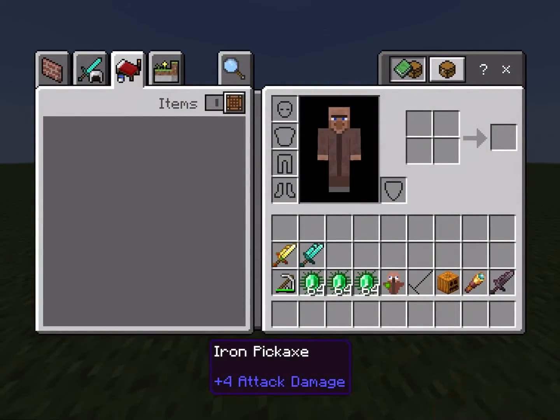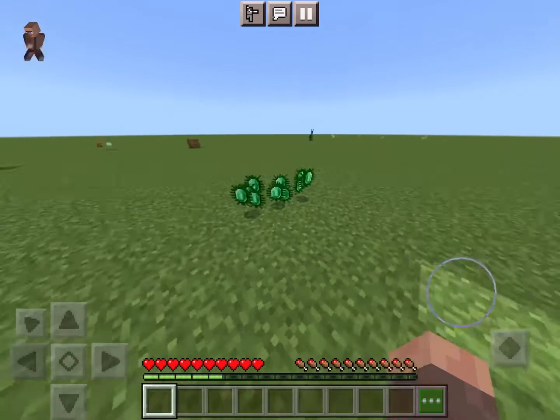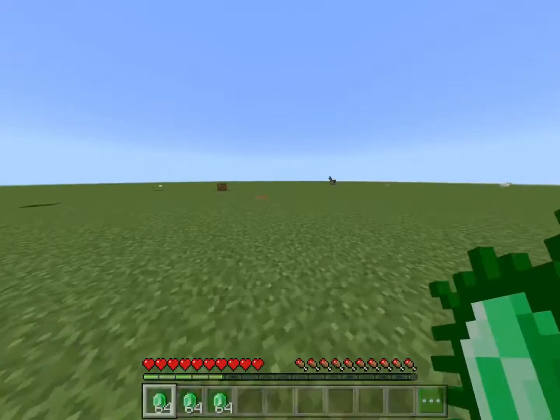This is a texture pack. It doesn't make the game easier. It just re-textures some items. I made emeralds look like viruses, but I had to change up the most important item in all the game, right? Look at it. They're majestic. They're majestic viruses.